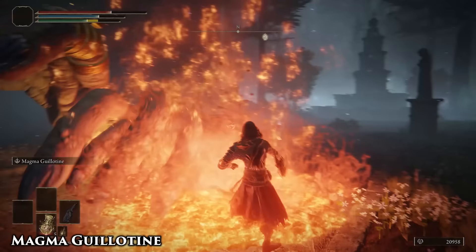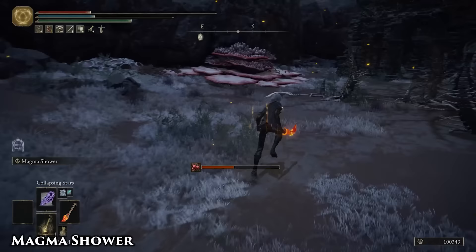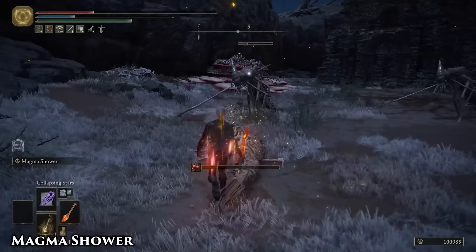Magma Guillotine has the turning radius of a sports car, which makes it a great tool for PvP, but also does serviceable damage without FP, and you can still close distance pretty well. Spinning Slash, but now with Fire — good against hands. Obviously.